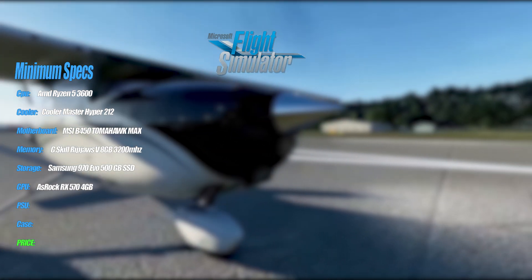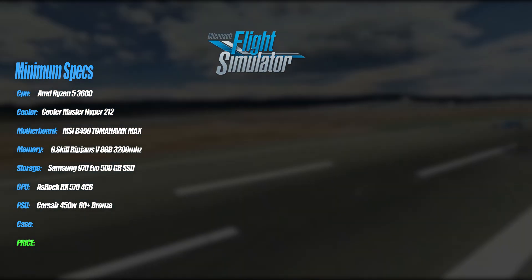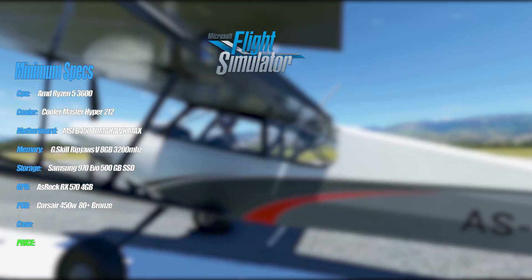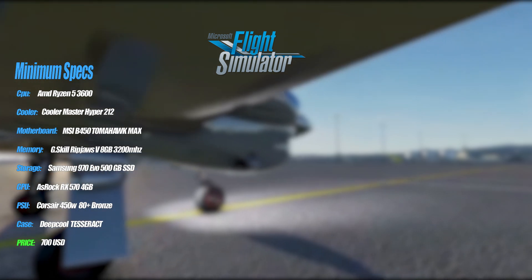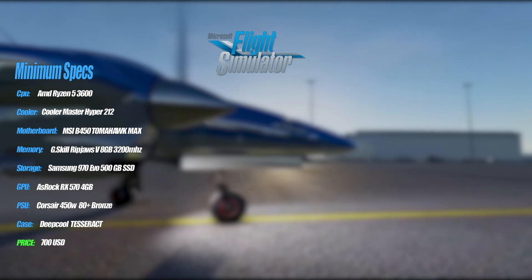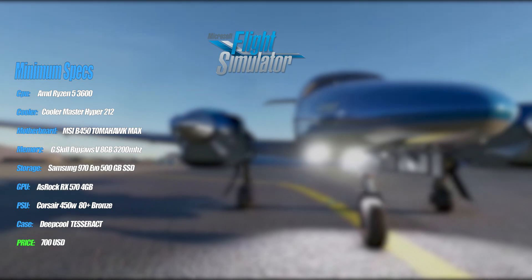For the power supply we use the Corsair 450 Watt Bronze Certified — nothing special, just enough to power everything. For the case you can choose whatever you want, but I went for a Deepcool Tesseract as it's cheap and has everything you look for in such a build. The total price is going to be 700 USD for the minimum specs, and with these specs you might even be able to play on medium settings.